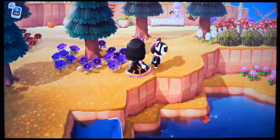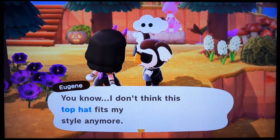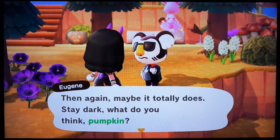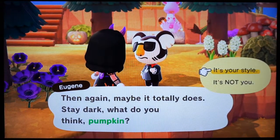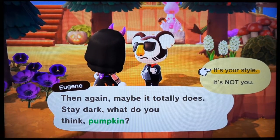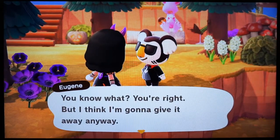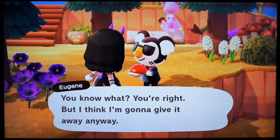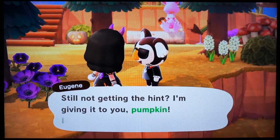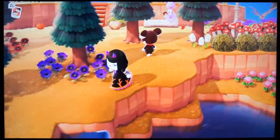Okay, this is Eugene who lives up back there with the bamboo. And I gave him a vampire costume. I'll say it's your style — I think he said something about a top hat. I actually wanted him to keep it, but whatever. Yes, he called me pumpkin. I like him — he reminds me of Elvis. He looks like Elvis.